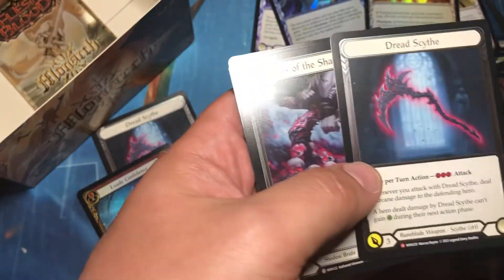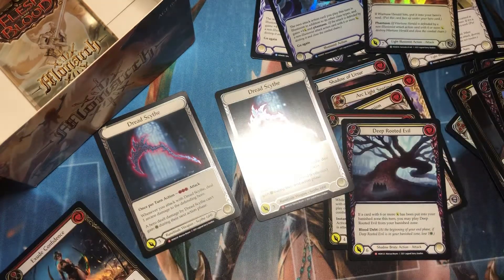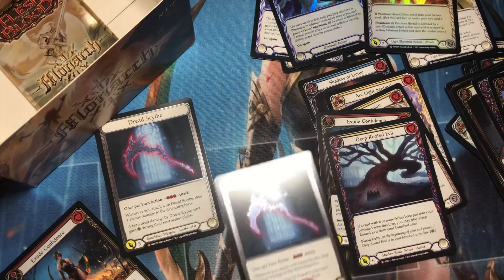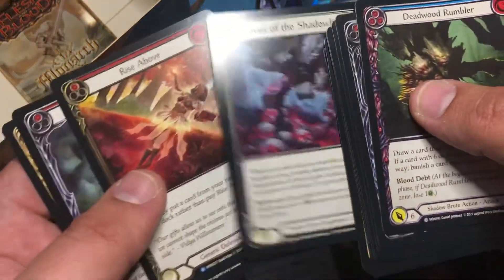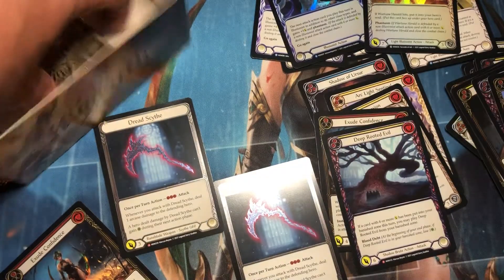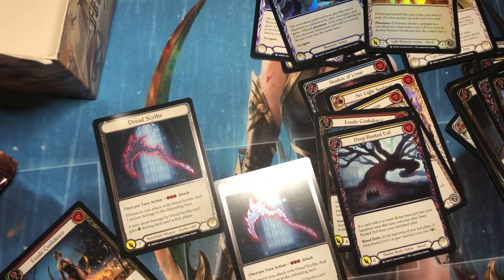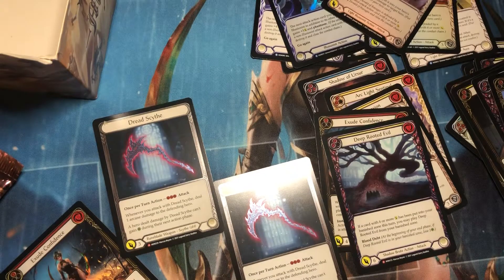Could we? Probably not. What? I wouldn't believe it if I didn't see it myself. Are you freaking kidding me? A double Dread Scythe Cold Foil box? Are you freaking kidding me? What? Last pack. Can we get three? I don't think so. A Herald of Ravages — I play that in my deck. But what the...?